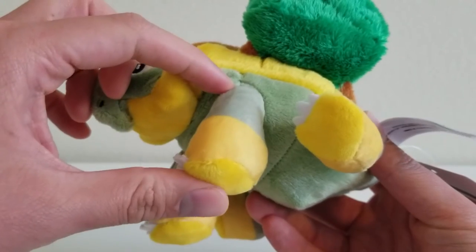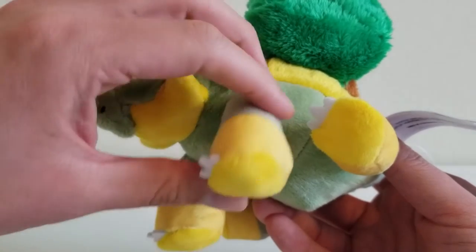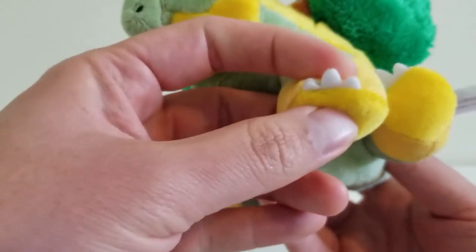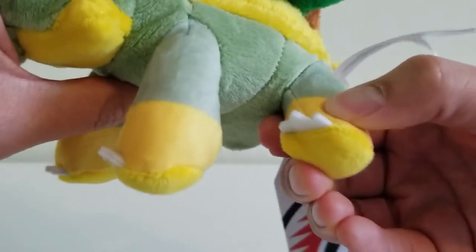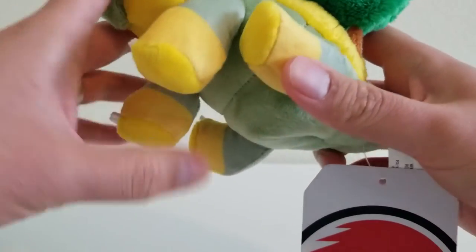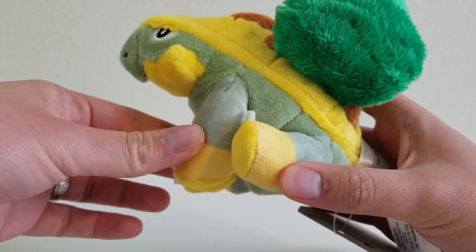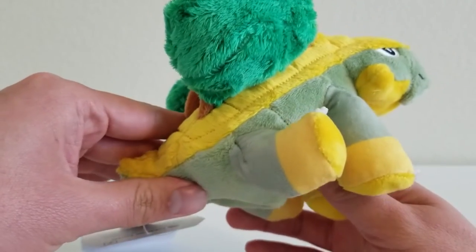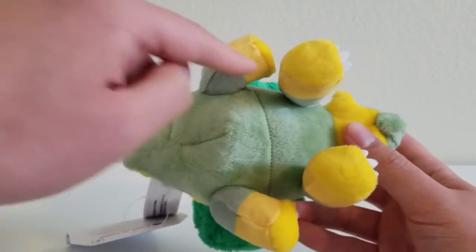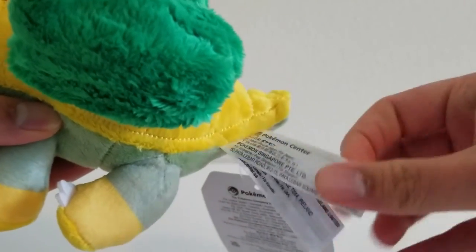Let's take a look at the legs. The legs are just like Turtwig's — we have green and then yellow, which looks like it's colored on. Here's the bottom, and the only difference is now you see some little claws, same on each leg. At first I thought the legs looked a bit awkward, but then you have to remember this is a Sitting Cutie, so Grotle's going to be in a sitting position. Here is Grotle from underneath — we just have a line right here. Here are the tags — tag number one right here, and the little tags on the side.